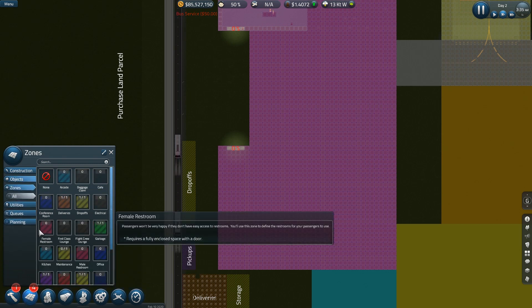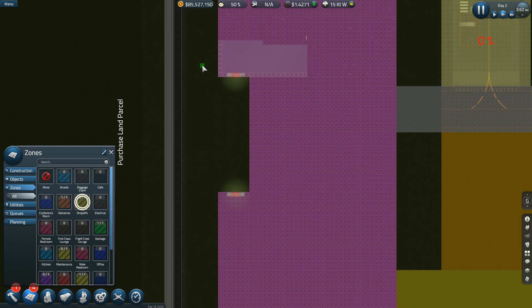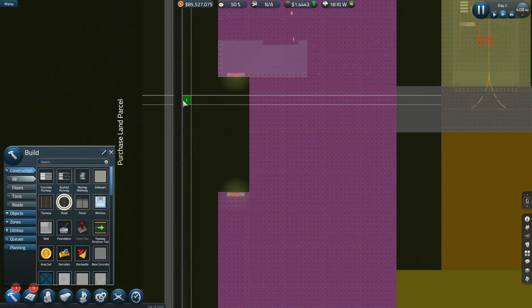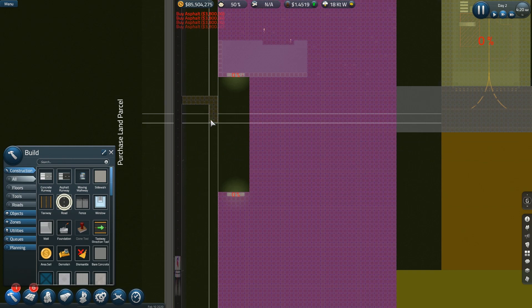Let's see if we can make the game mad at me — this is just going to create a new alarm. Drop off. We're going to do the same thing here. We're going to do a road right here — one, two, three, four, five — and the game is really mad at me now.